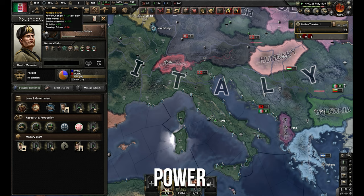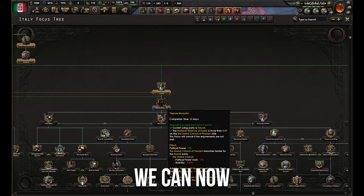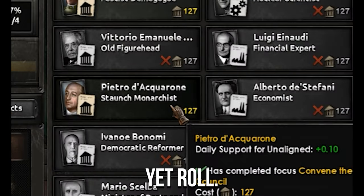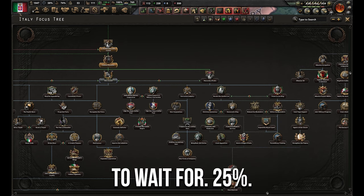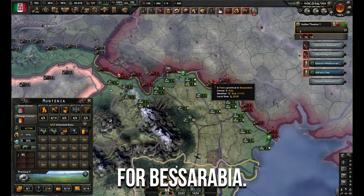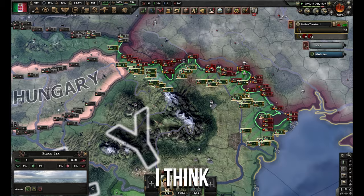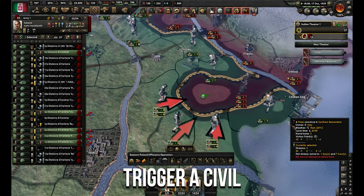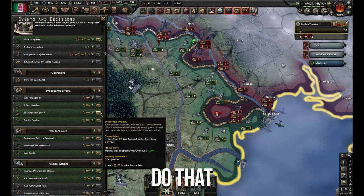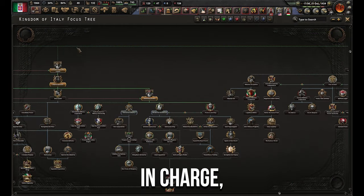This is the part where we sit on our hands for ages. Once you're out of the war, you can spend political power and convene the Grand Council — we can now depose Mussolini. Mussolini deposed, we get our good friend Pietro. Now we need to wait for 25%. The Soviets declared war on me for Bessarabia — I don't know if this screws things. Because it's a defensive war and our stability is high, it shouldn't trigger a civil war. Keep stability high.